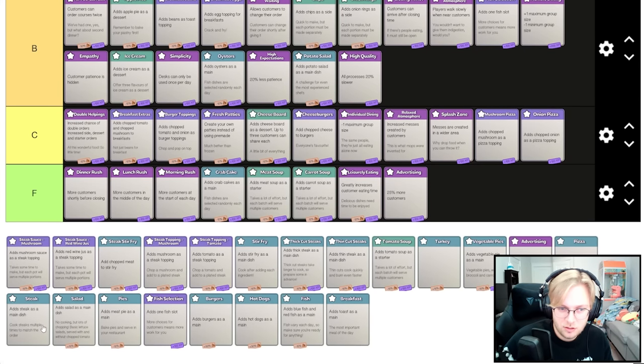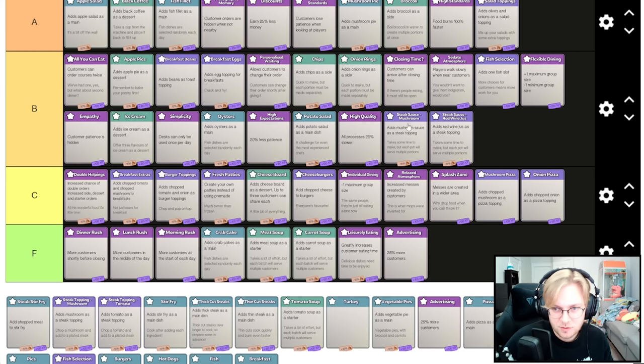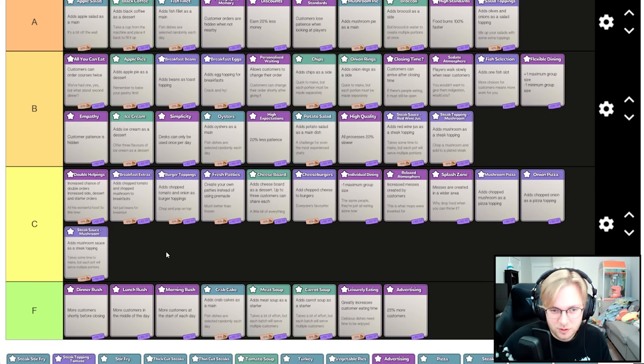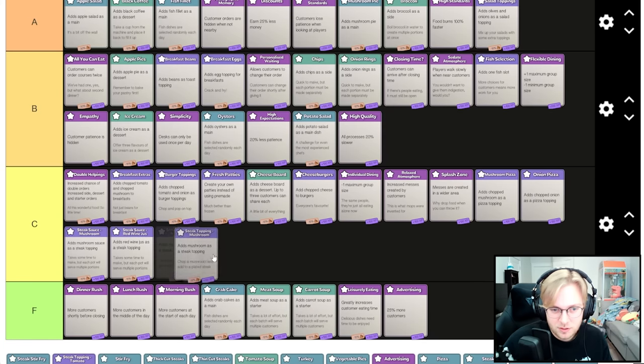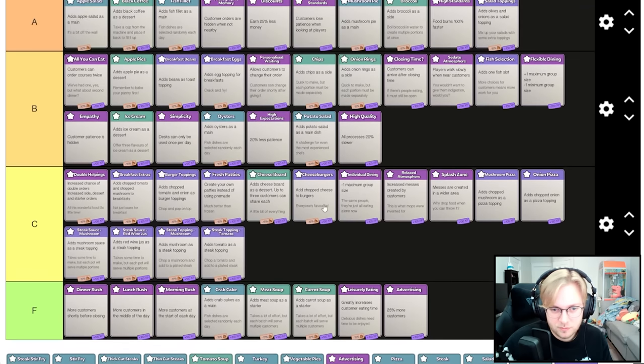Add steak as a main, mushroom sauce as a steak topping — I hate the steak toppings. Steak sauce, mushroom sauce, and red wine sauce are all terrible. Add mushroom as steak topping, tomato as steak topping — there are so many steak toppings and they all kind of suck.